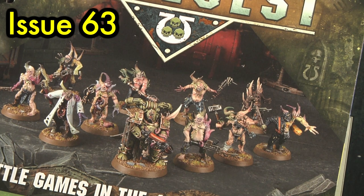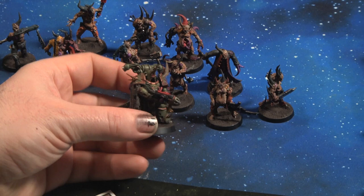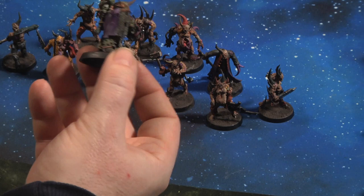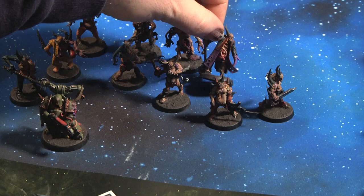Issue 63 came with thankfully the last of the Pox Walkers in the Warhammer Conquest collection. It comes with the other variant of the Death Guard Champion — just a heads up, if you get this issue on its own you won't be able to complete him because the alternate piece is in the earlier issue with Pox Walkers. He comes out quite nice with a purple robe, tentacles, and a plasma weapon. The 10 Pox Walkers are the same sprue as the previous issue. Fun to paint, just so many of them and so squishy on the battlefield. If Pox Walkers are your thing, issue 63 has you covered.